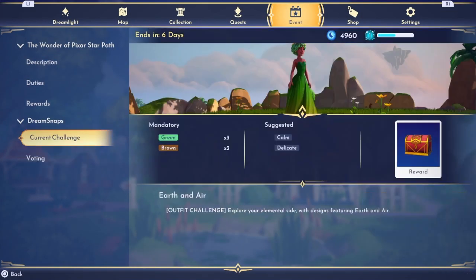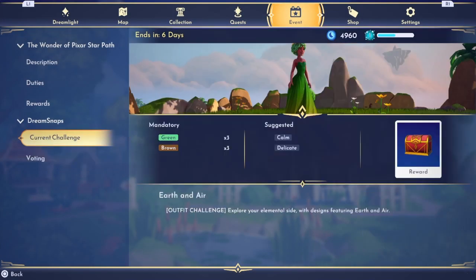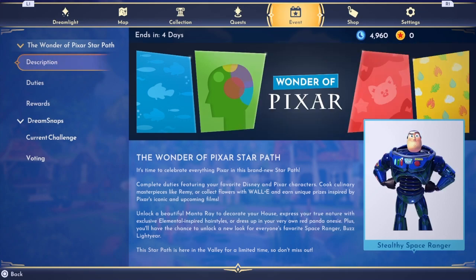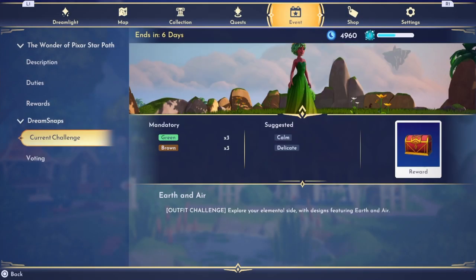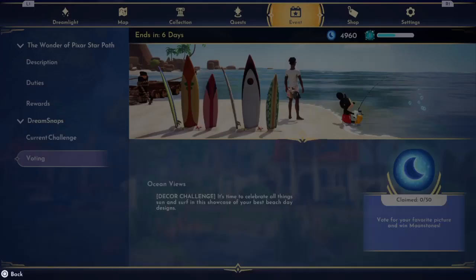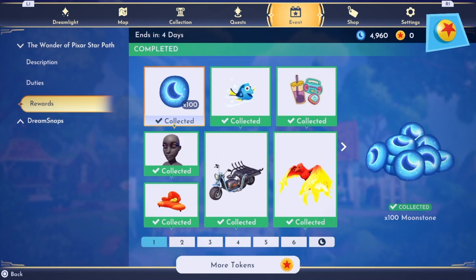Mine still won't let me vote on anything, so I don't know if I even get many moonstones or whatever. I've never been able to vote — I don't know if that's a PS4 problem. I had tried every day last week.